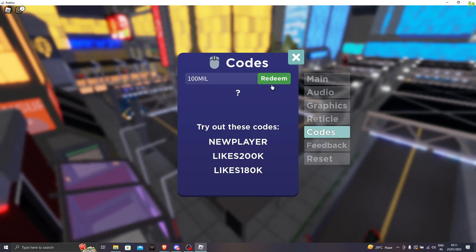The next code is 100mil. We got another 1k cash. Pretty sweet. Next code is likes250k. Let's go redeem the code — we got 100 bucks.